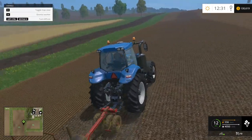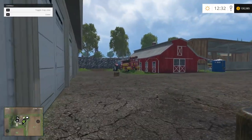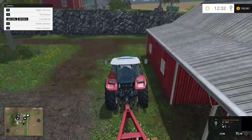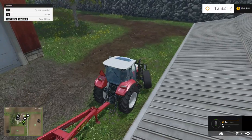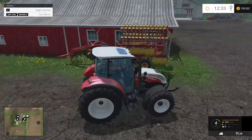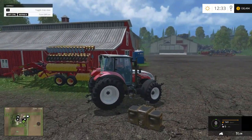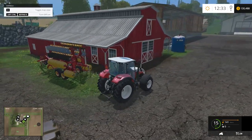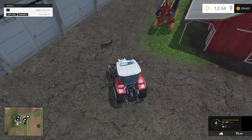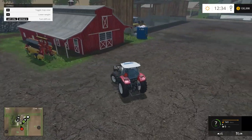Let's tab around here. This guy's planting. Let's grab this Steyr back here - he should work, I think he'll pull that manure spreader. What size weight is that? 1,000. Yeah, it should do. We'll put that on, grab the manure spreader, and we'll do a little bit of manure spreading. I think field 17 needs to be fertilized yet.